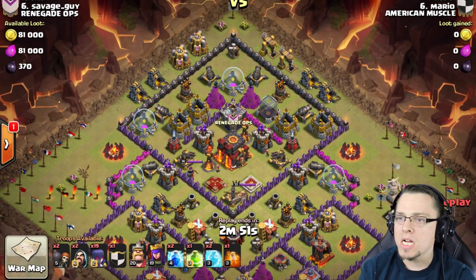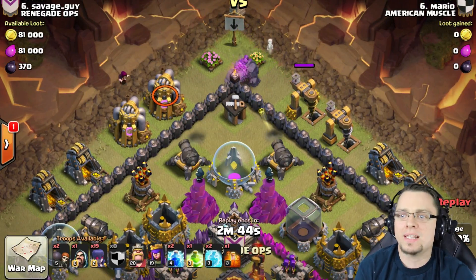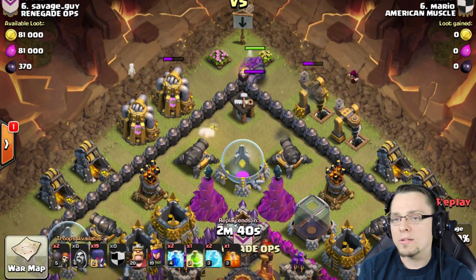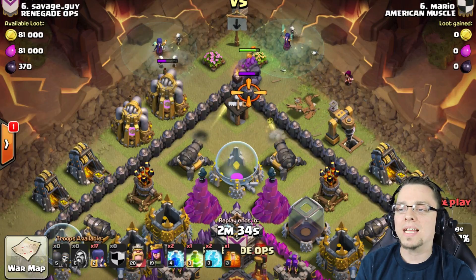He drops from the north. The Golem comes out with a Wizard - an Archer gets picked off by that Cannon. He's got two Wizards coming out, the Wizards aren't on the other side yet. That's a little bit of an error - they need to get on the Golem first. He needs to clear out these outer buildings so that he can do a quick, nice, strong funnel.